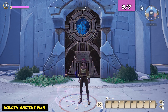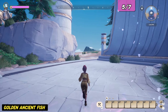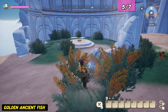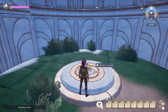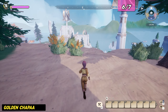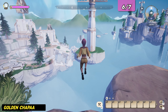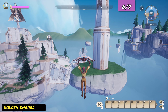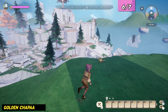On the final island, when facing the main building, turn left and get up to the elevated area with the round ruins. Inside you'll find a golden ancient fish. Another treasure is located on a small floating platform with a wind turbine, not far off the final island. You can see it when standing at the edge of the island, just where you picked up the golden ancient fish. Glide over to the platform and you'll find a golden chapa.